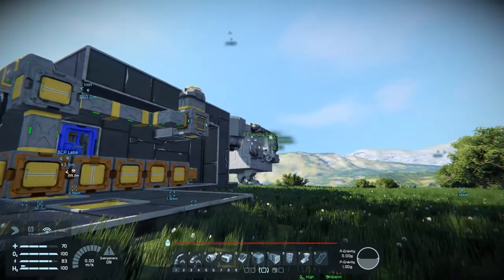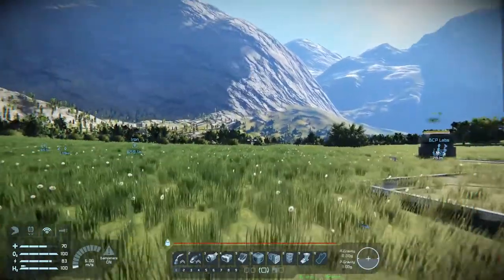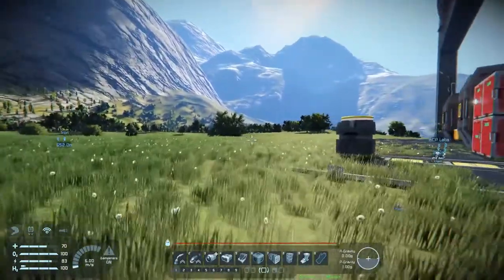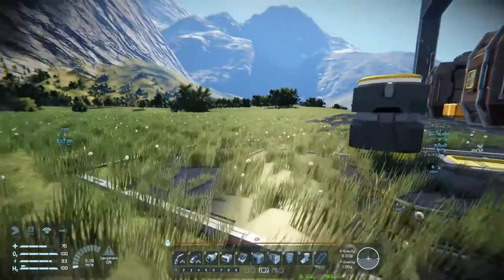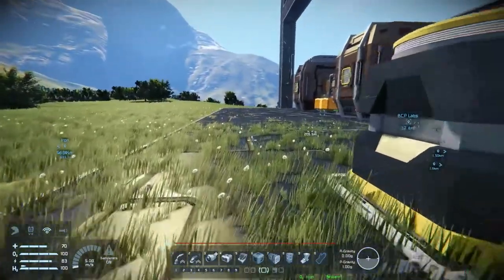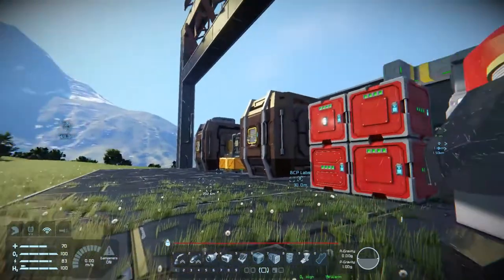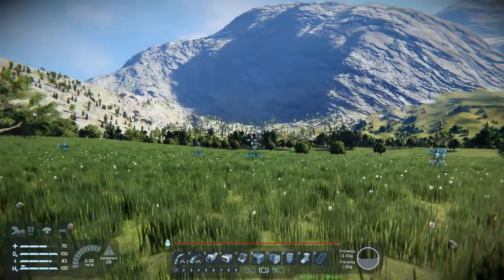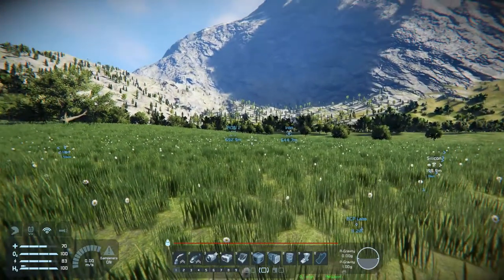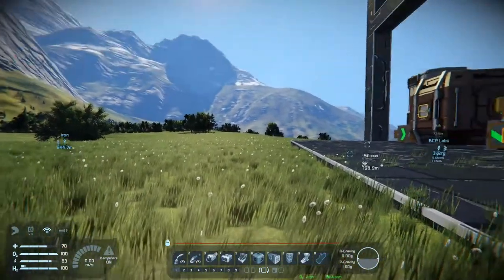Hey everybody, it's B.E.C. here and welcome to another episode of Space Engineers. Sadly my first attempt at trying to build something that flies wasn't exactly the greatest success. A few things I didn't take into account were things I never had to deal with before, like actual inventory mass, inertia, and kinetic energy. What I was trying to do wasn't, in theory, the most practical on a planet.